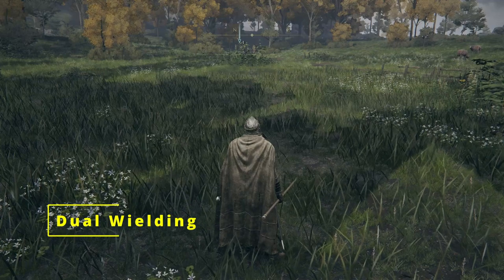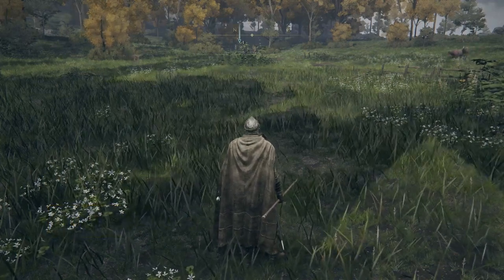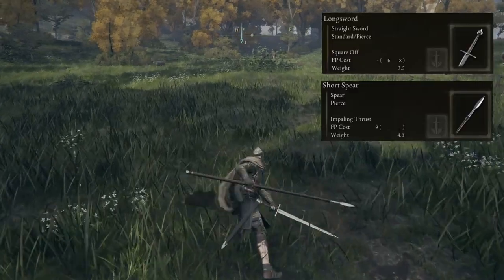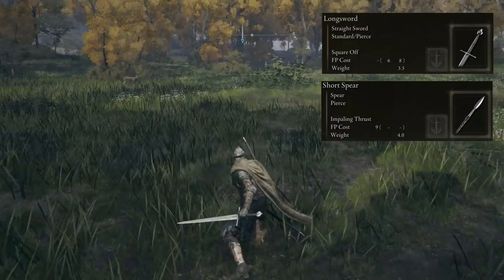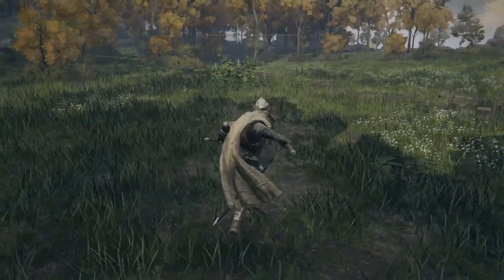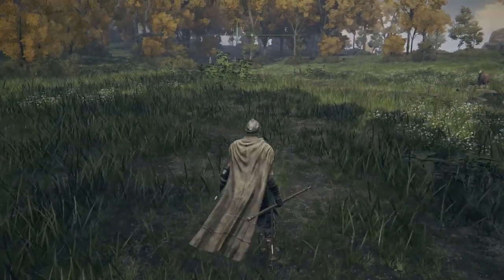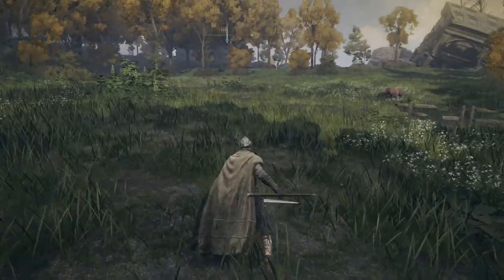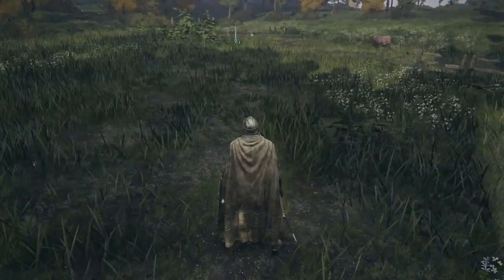For dual-wielding weapons, there is a difference if weapons are of the same type or not. If both weapons are different types, press L1 to basic attack with the left-hand armament and R1 for the right. You can't perform a strong attack or use the skill with the left-hand armament unless you two-hand. You can jump attack with the right-hand armament but not the left — though the game buffers your input and makes the attack happen with the left as soon as you land.